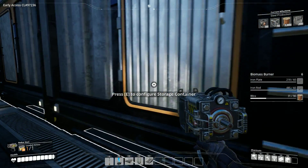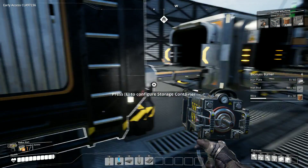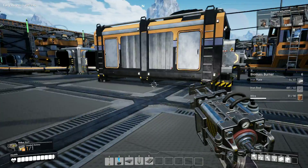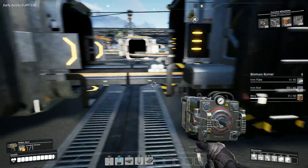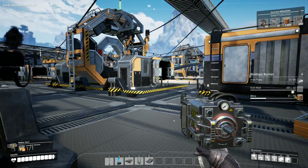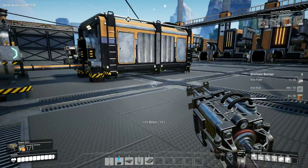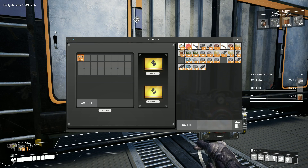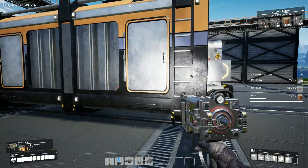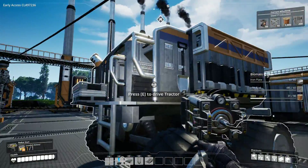Over here we have my normal iron plates going straight into here, which I shall actually dump a couple hundred out. Then we come over here — iron rods, over here more iron rods, back here screws, over here engine parts, which I need to grab a couple of, and over here some good old modular frames. Over here reinforced plates. That's it so far. Oh, and I've got a car, so I'll be driving that shortly.